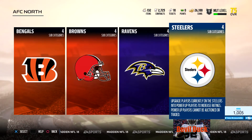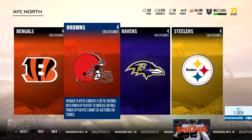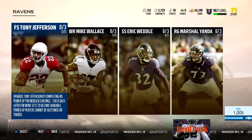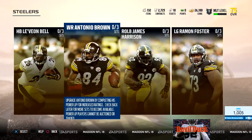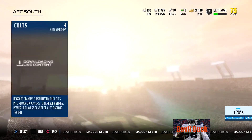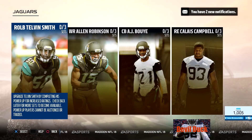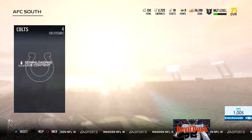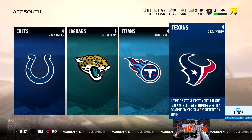AFC South: Luck, Costanzo, Hilton, Vontae Davis for the Colts. Jaguars: Tavon Smith, Allen Robinson, Calais Campbell. Titans: DeMarco Murray, Drew Casey Conklin, and Delanie Walker. Texans: DeAndre Hopkins, J.J. Watt, Lamar Miller, and Jadeveon Clowney. AFC West, Broncos: Demaryius Thomas, Von Miller, Chris Harris, Aqib Talib. Chargers: Melvin Gordon, Ryan Mathews, Casey Hayward, and Joey Bosa. Chiefs: Travis Kelce, Marcus Peters, Eric Berry, and Justin Houston.